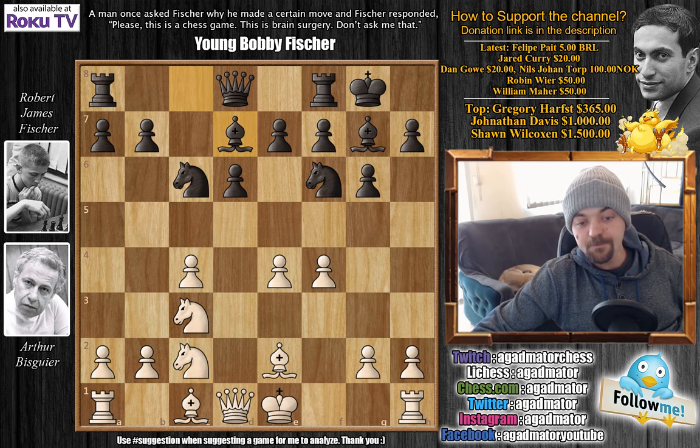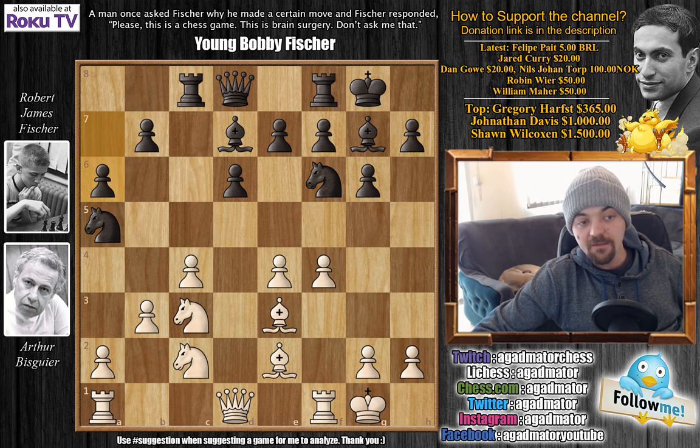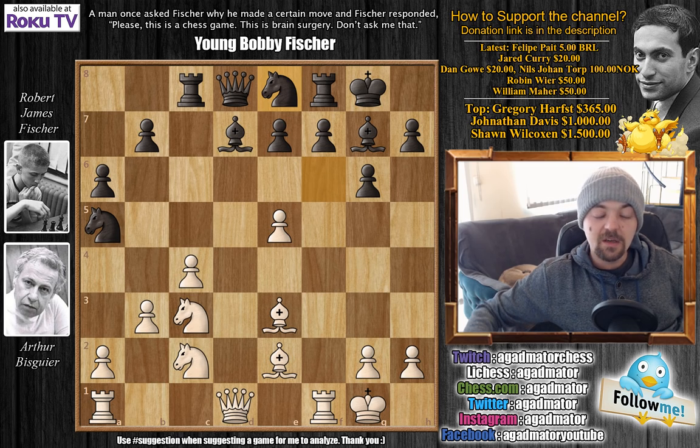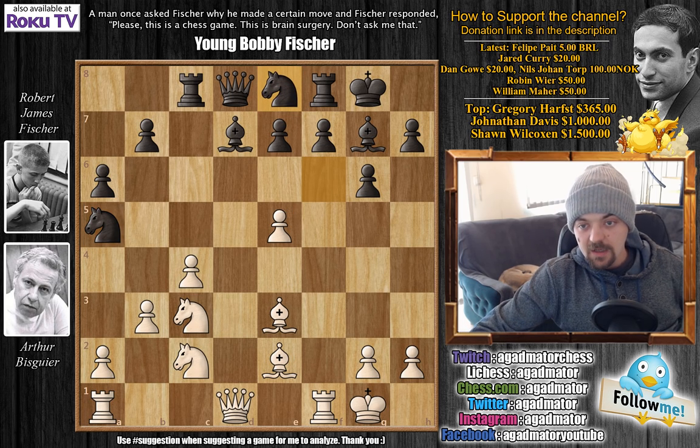Bishop to d7, castles and now rook to c8. Then bishop to e3, knight to a5 and b3. Fischer goes for a6 and we have e5 now — d captures on e5, f captures on e5 and knight to e8. If you look at this position, Fischer has a somewhat awkward knight on a5 and this knight on e8 doesn't really serve a lot of purpose, but it's not unusual when white pushes e5 against the King's Indian to play knight to e8. White is better but nothing definite.